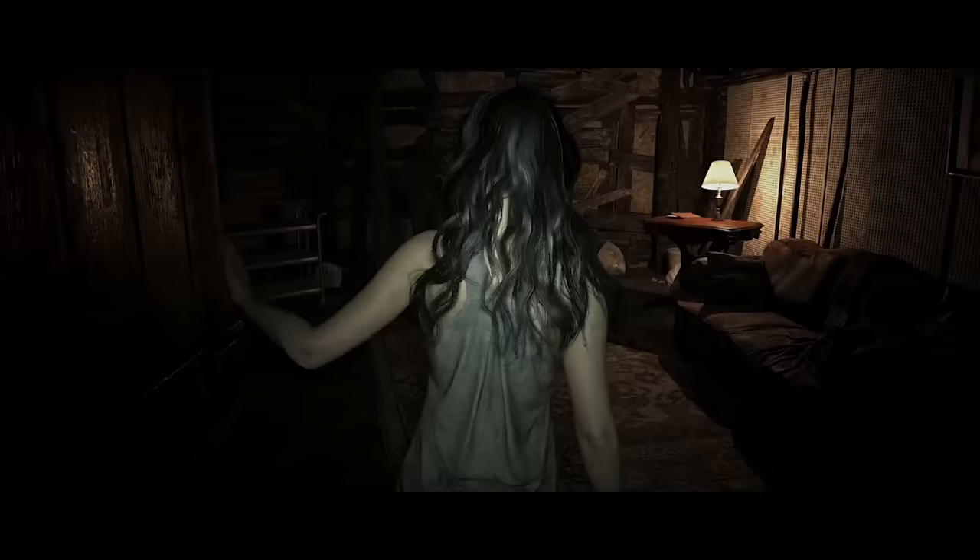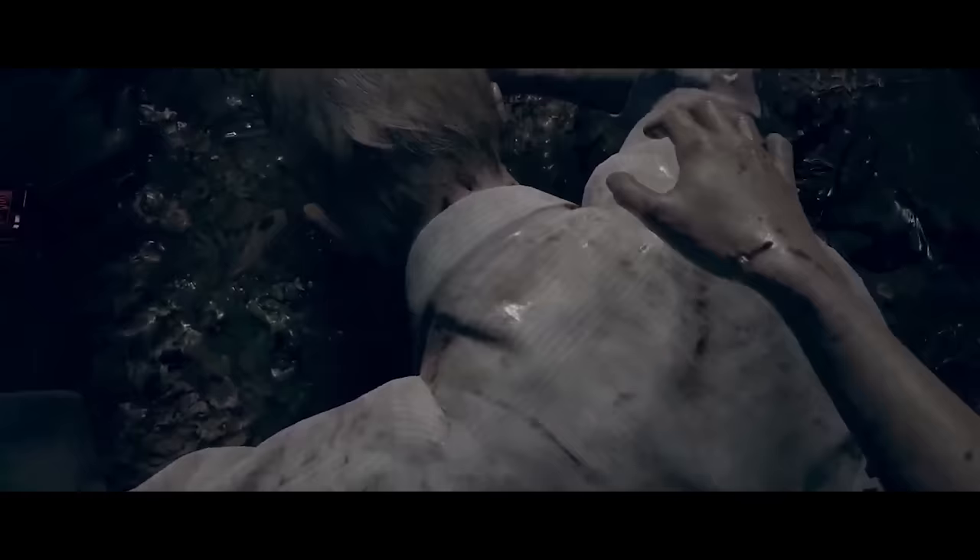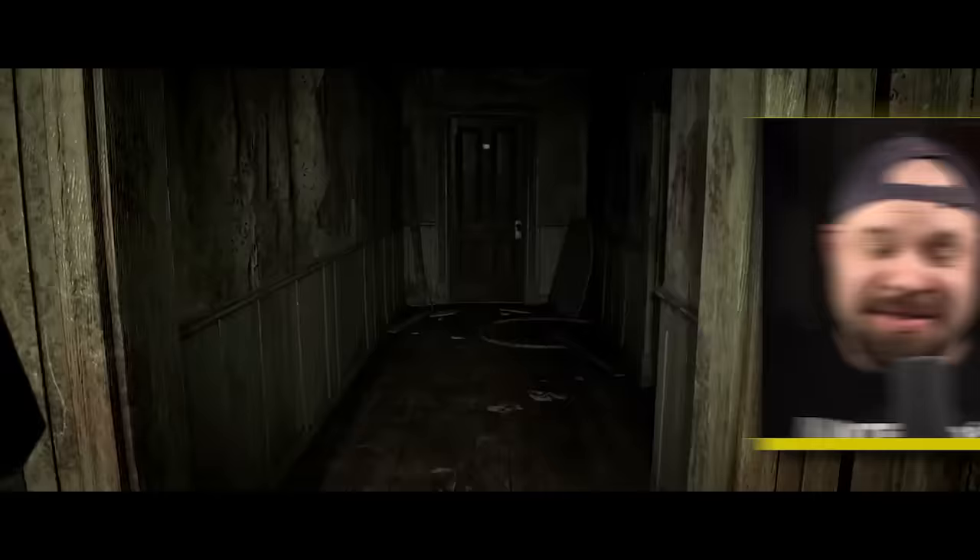Ethan started off with good intentions but ended up breaking into a stranger's house, getting his hand chainsawed off, killing his wife twice, and getting captured by a cannibalistic swamp man. All in all, he's off to a pretty rough start — but the real nightmare has only just begun. Sorry Ethan, but you f***ed up.